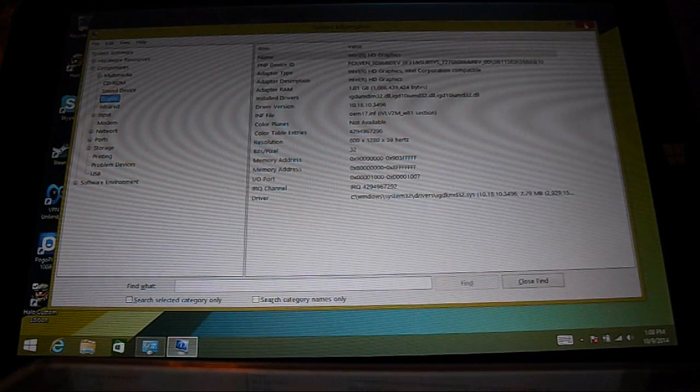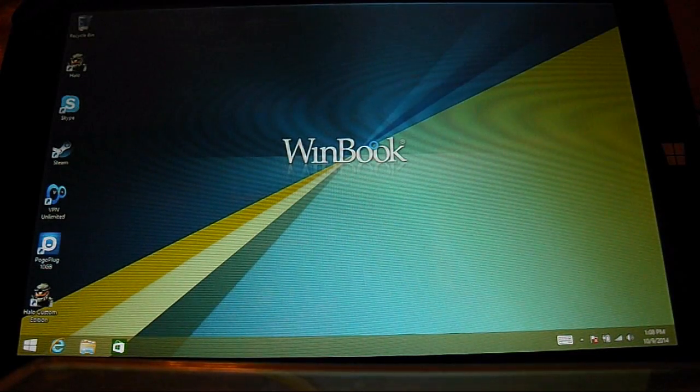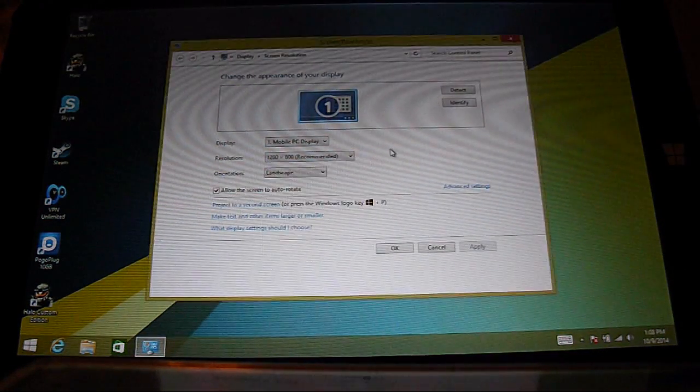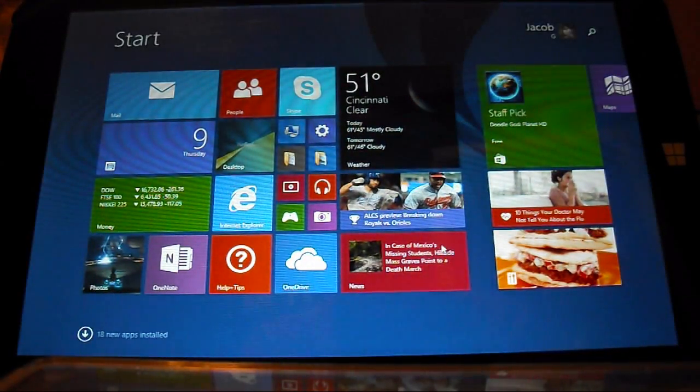So as you can see, this is what the tablet comes with. One more thing I might as well show you — the screen resolution is 1280x800. This is the tablet running at the native resolution.